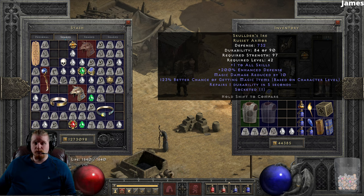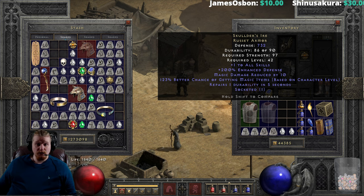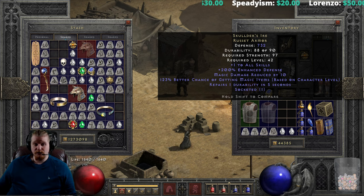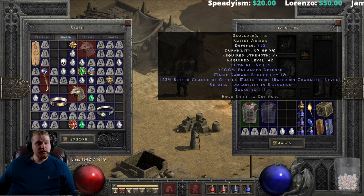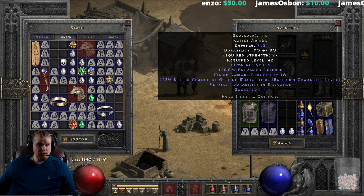We also have magic damage reduced by 10, which is a pretty sweet statistic that will help keep you alive. It reduces all incoming magical damage by 10 flat points — so if you get hit for 100 it becomes 90, or for 1000 it becomes 990. It's not a lot off a thousand, but if you get hit for 10, it completely obliterates that damage and you take zero. Not bad at all.